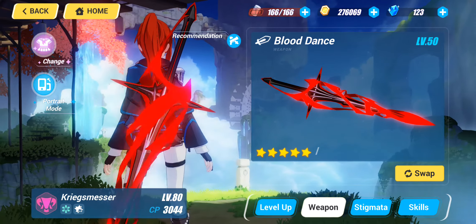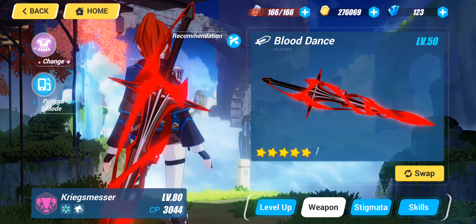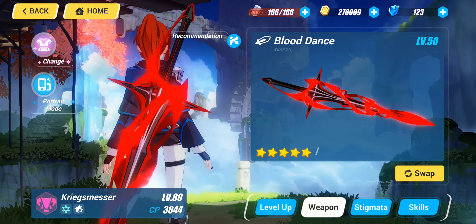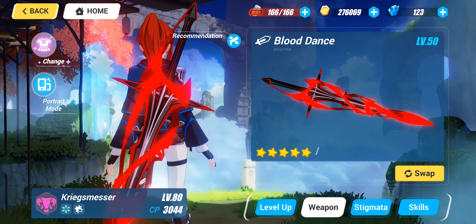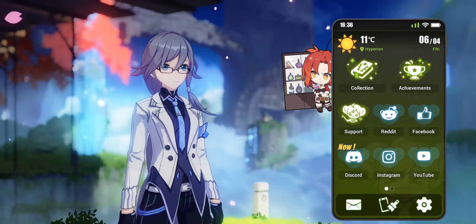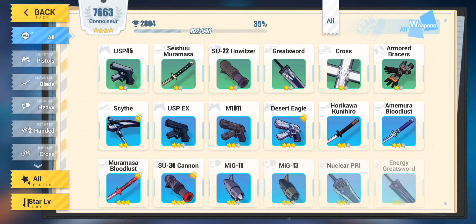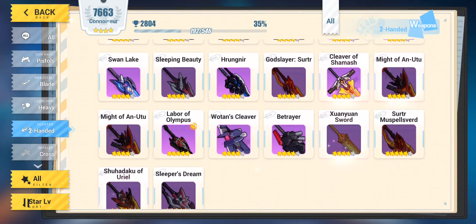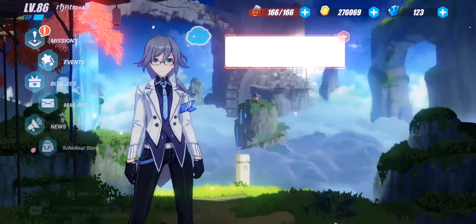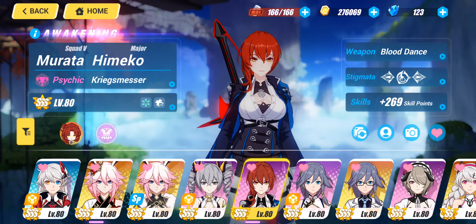My logic is that if miHoYo ever makes a pre-arm for Kriegs Messer, it will likely use the base of Humrunger to get there. Since I acquired Humrunger in the past, I can use any greatsword weapon to get to a Humrunger pre-arm. So I decided to just go with Blood Dance and leave Kriegs Messer there.